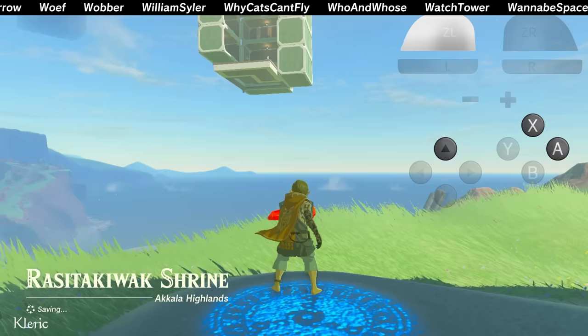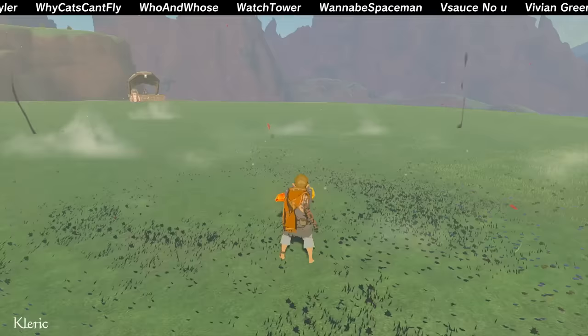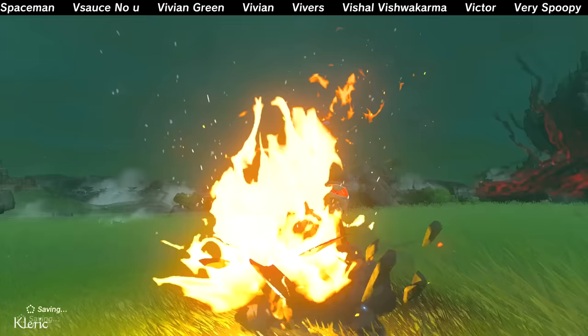Boom! Instant explosions. Do you miss Revali's Gale? Use the drop parry inputs. Drop a spicy pepper or sunshroom for an instant updraft. Drop wood for an instant campfire. If you're standing in grass, drop a pinecone for an instant inferno. Or, if you're carrying a wooden one-handed weapon, use a pinecone to look cool.